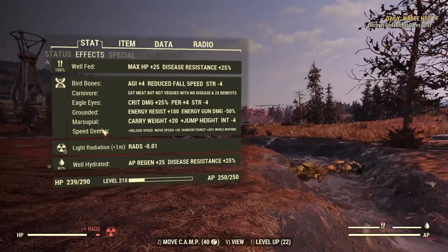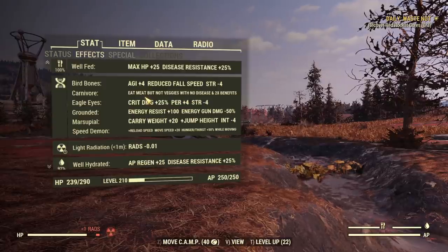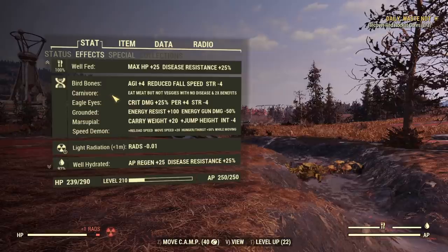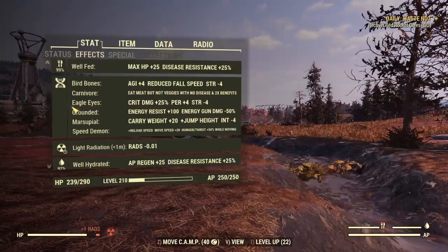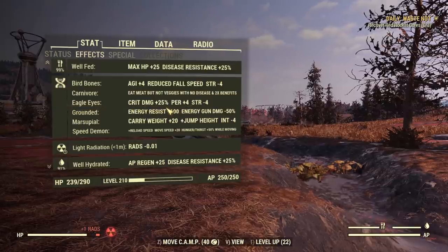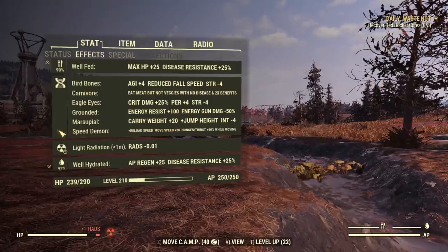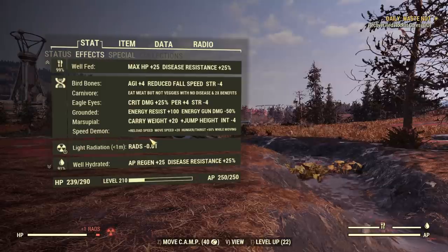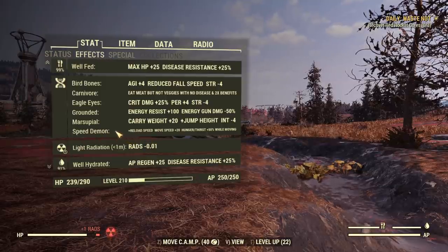About my mutations I'm running just 6. Birdbones — mainly to improve sneak ability. Carnivore — I'm not carrying any food on this build; if my hunger goes down I pick up whatever meat from a killed animal and eat it without storing any, so carnivore sorts out my food issues. Eagle Eyes — extra perception and crit damage is nice. Grounded — as I'm not using any energy weapons on this character; if you plan to use energy weapons, do not use Grounded. Marsupial — extra carry weight and jump height. And Speed Demon — to move and reload as fast as possible; the hunger and thirst downside is not really a problem.